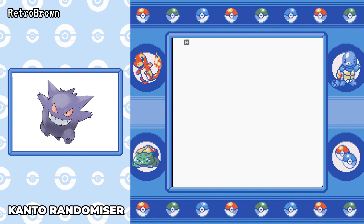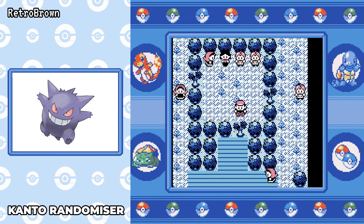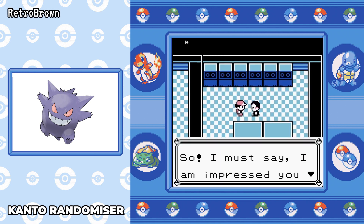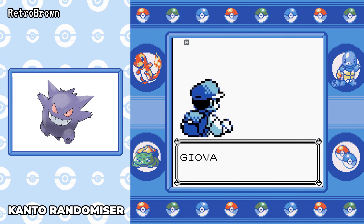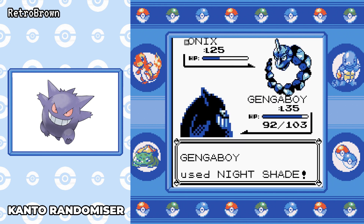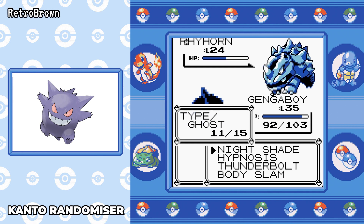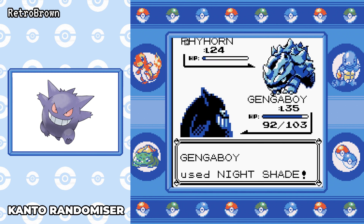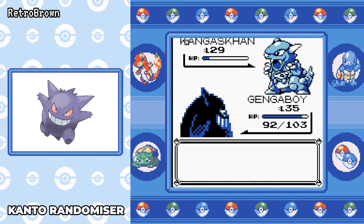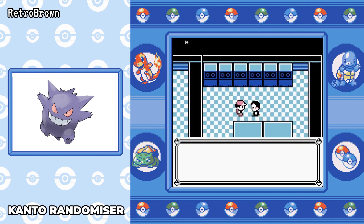Next up is Giovanni — the next logical move. When it comes to Celadon, you go to the department store, get Fly, go to Erika, then loop back around to Giovanni. If you've managed to get through all of that without going to the Pokemon Center, you can use Dig or Escape Rope and go straight back to Lavender Town, which saves time. Against Giovanni, the best move here is Nightshade. It takes down most of his pokemon in one or two hits. The Kangaskhan is where we need Body Slam and Thunderbolt. Our Special is ridiculous, and we're level 36.